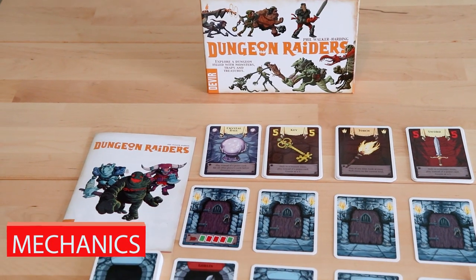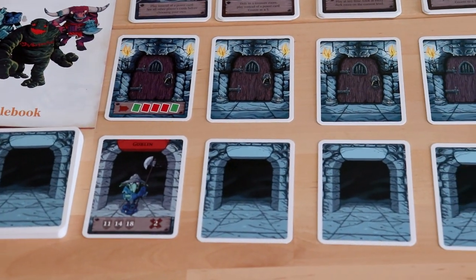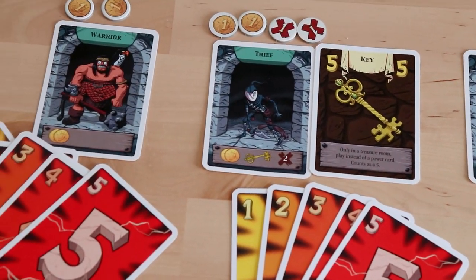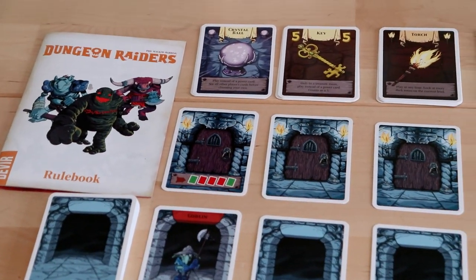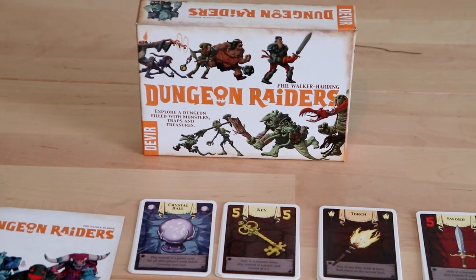This is an exploration-style card game. At the start of each round you'll construct a dungeon made of five cards, and each card represents a different event or room you're going to come across. Some of these are positives like treasure and items, some are negatives like monsters and traps. You'll be given a hand of five cards numbered one to five, which you use to secretly try and pass tests you encounter in the dungeon.